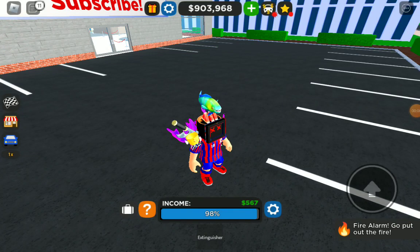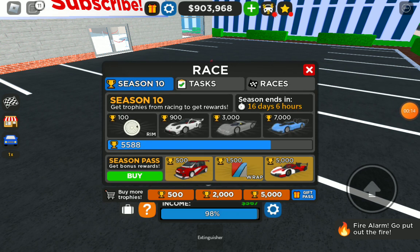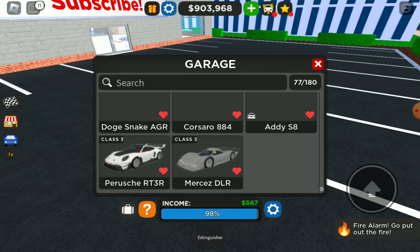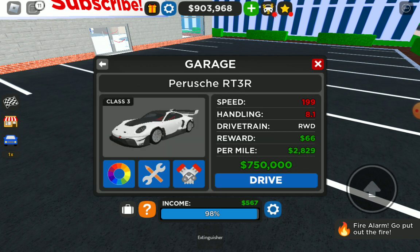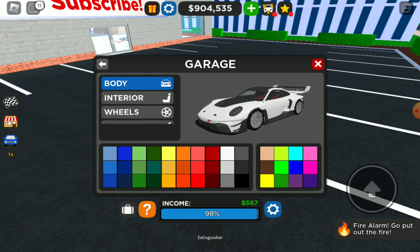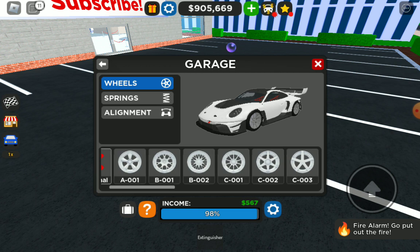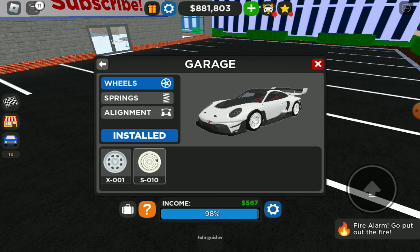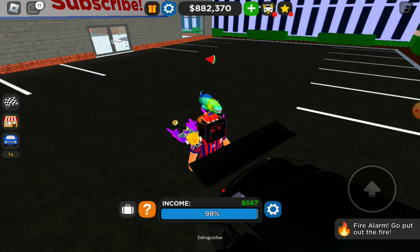We're reviewing the new Car Dealership Tycoon Season 10 rewards, so let's get started. If we click the icon on the side, here's all the stuff. First we have the rim — I actually put it on the Porsche. Anyway, here's the Porsche, and I think I put the wheels on the rims. So these are the rims — we're just going to attach them on. There you go, so now when we press drive...